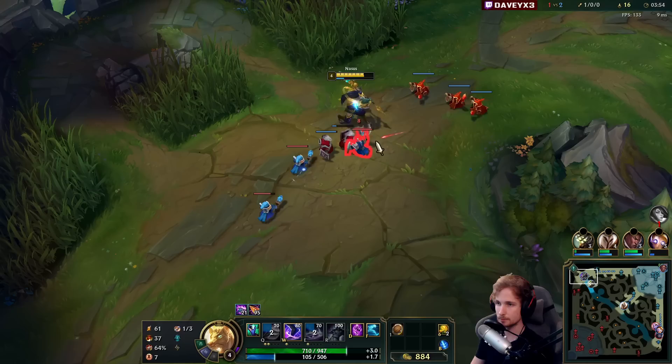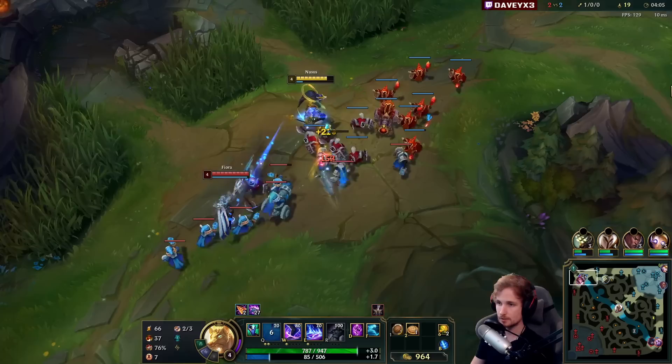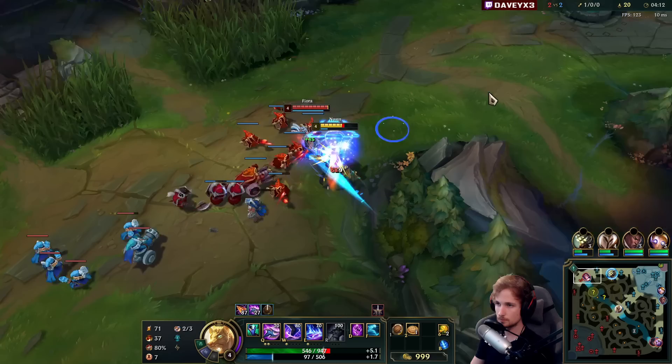Let's get some stacks while we can — Fiora will definitely teleport back. We get the stacks we can, then back off with my Teleport. We absolutely refuse to let Fiora freeze the wave.